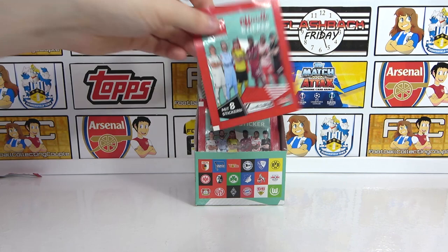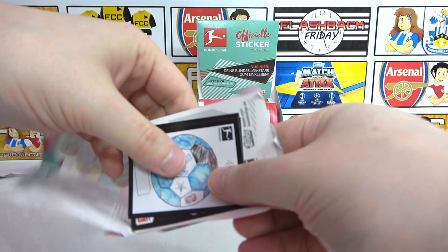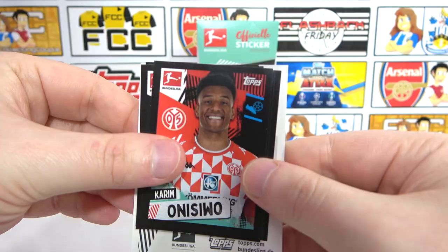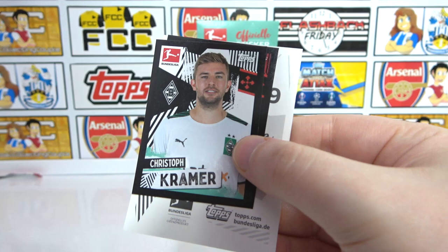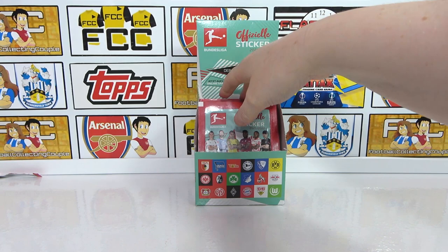We've got the ball as the Kids Club - that's really cool. Well done, Nico. Then we have an Onissiwu, as well as Taliso, Mamba, Nielsen, Kramer, Gruzo. And our big sticker is a duo for Hertha Berlin - nice. We must be doing pretty well with duos at this point.